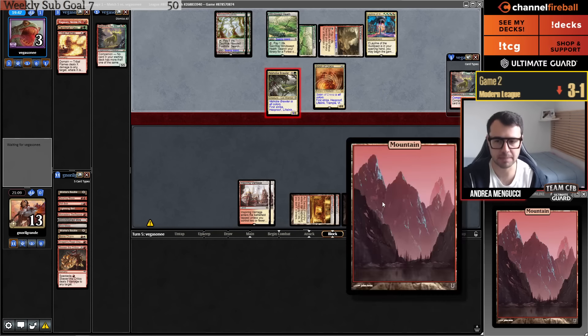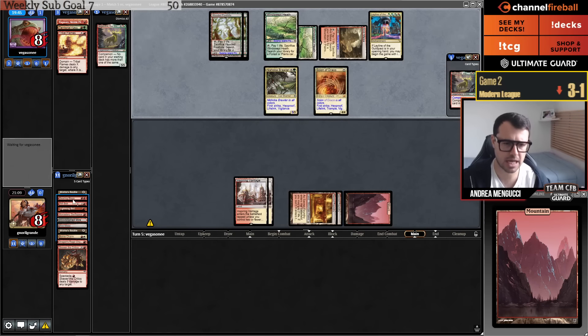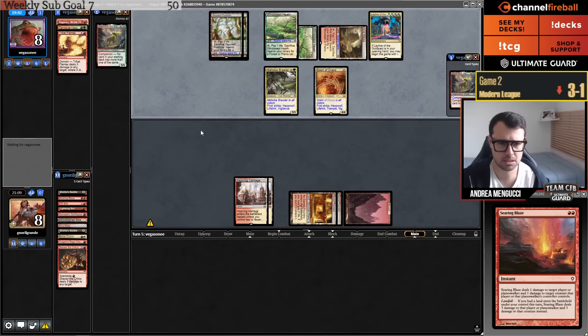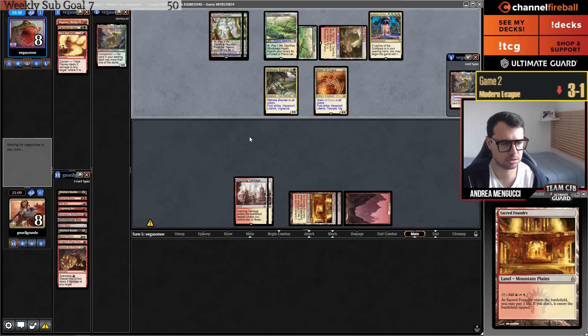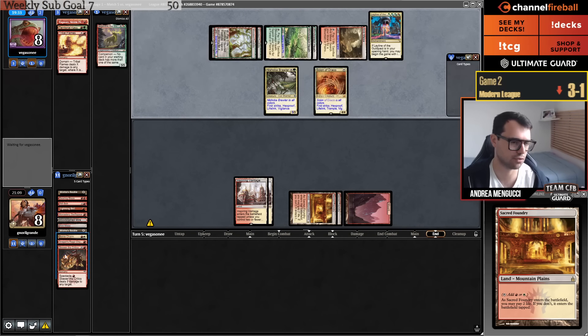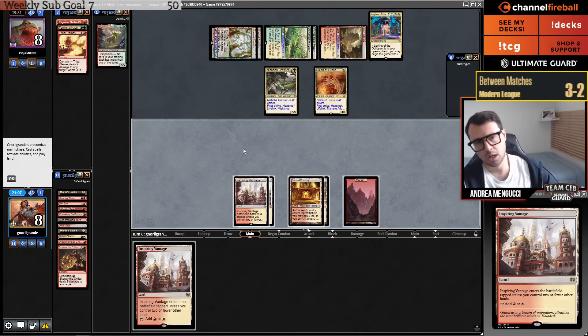I just want to see if I would have drawn a bolt or not — I wouldn't. Three-two. One treasure chest. I think it was a good showing of Slickshot Show-Off, which is going to be good not only in Prowess but also in Burn. So if you own the Burn deck, I think you can put some money on this card — or you can hold because of MH3.